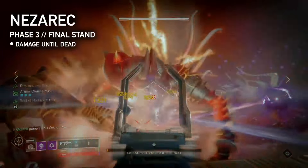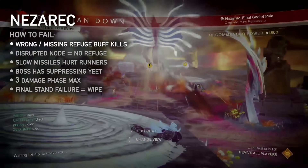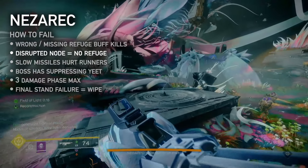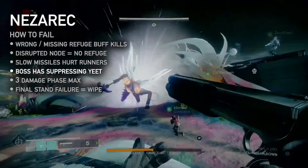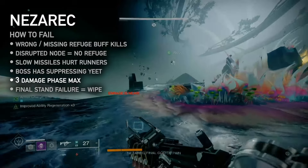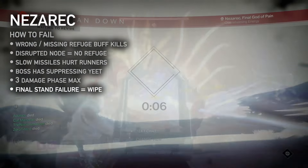Phase 3 — final stand: damage Nezarec until he is dead. How to fail: any players without the correct refuge buff when the white mechanic begins will die. If a node circuit is disrupted, it cannot be used to create a refuge until it respawns. Cabal Colossi shoot slow missiles that are very disruptive to runners. Nezarec can throw and suppress players, launching them off the map. If final stand isn't reached in three damage phases, Nezarec will enrage, causing a wipe. And if he's not killed during final stand, that's also a wipe.